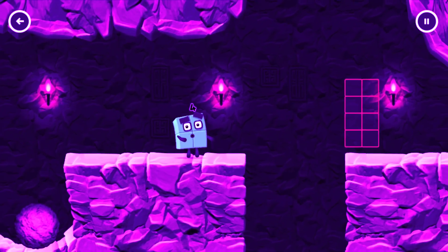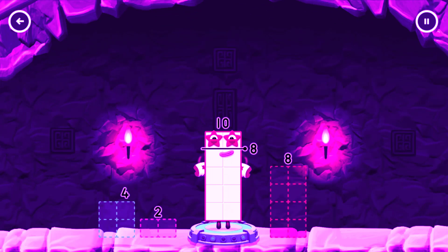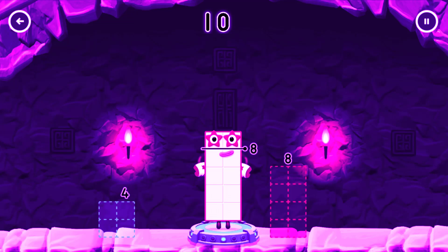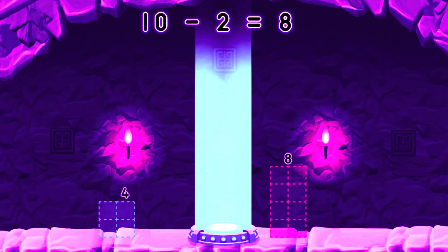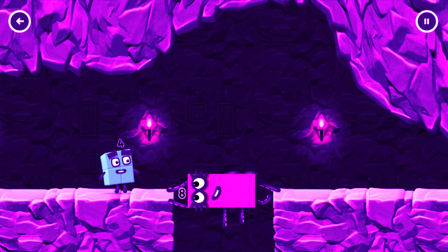2 by 2! Take number blocks away from 10 to leave 8. Drag an outline onto the middle to take number blocks away until you have just the right number left. Try again. 2. Correct! 10 minus 2 equals 8! Octo block! Yes!